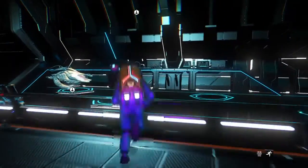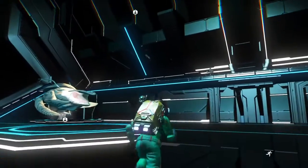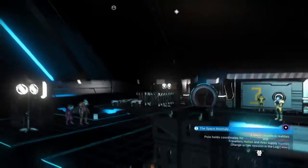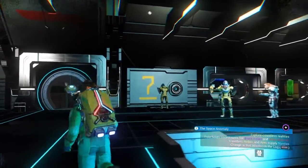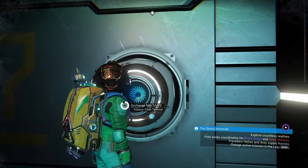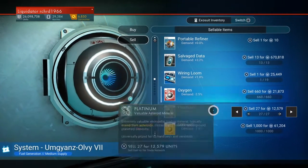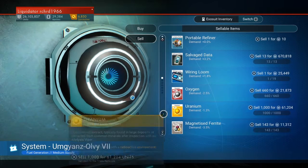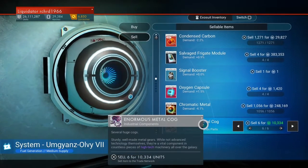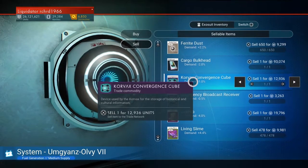Let's get to the other side of the space station and see if we can sell some stuff. Let's sell platinum — I don't need this stuff. The enormous metal gog is 10,000 units, that's very good. Corvex — 12,000. You can get 9,000 units for living slime, so let's do that.